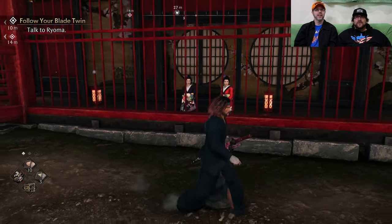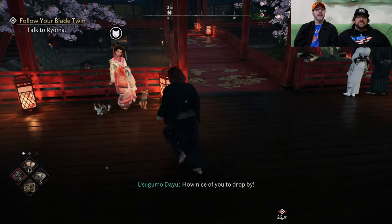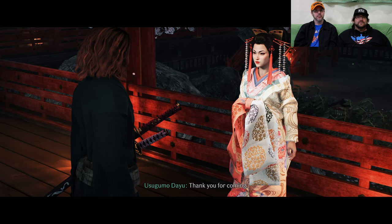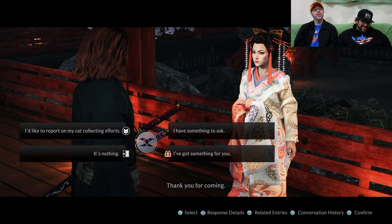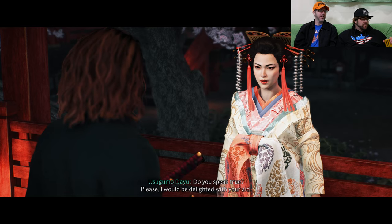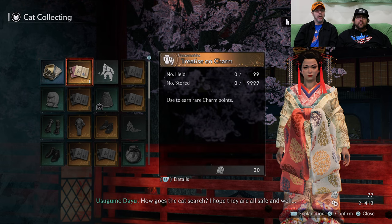Here we are in the Pleasure District. Ooh, looking for some pleasure — I like some geisha girl. And this girl — oh she's cute — says find me some cats. When you find the cats, you get more items here. Crazy cat lady — I have no idea why she wants all the cats.